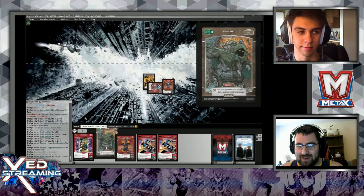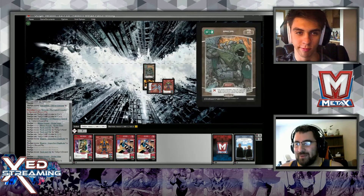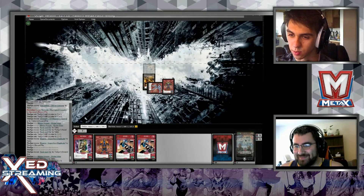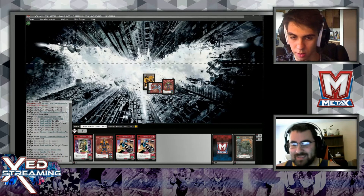Since I got a free point, I'll attack with him and get a free point. That's the first VP of the game. Then your go. I will drop turn and pass.